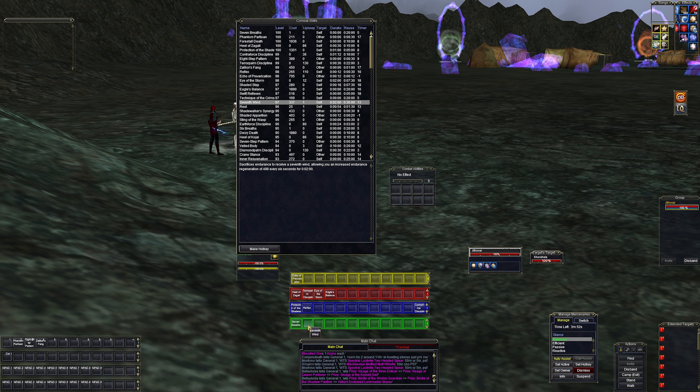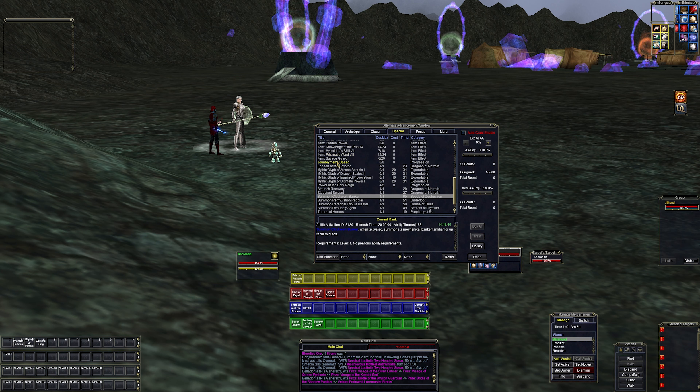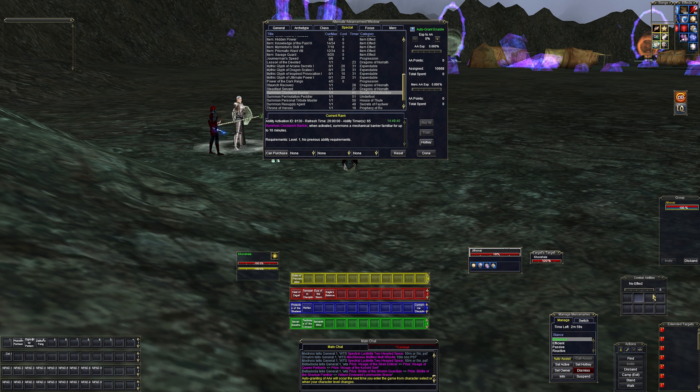'Seventh Wind' is regenerative on timer 13. 'Technique of the Crimson Fist' triggers an effect that lowers your melee damage but steals endurance from your target — also timer 13, so it goes on the regenerative bar. Seventh Wind we'll put on the rest bar; Crimson Fist is more situational when you're really low on endurance. I think that covers the combat abilities, so now let's go into the AA window — hit V to open it.